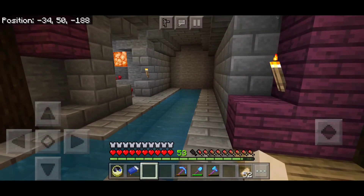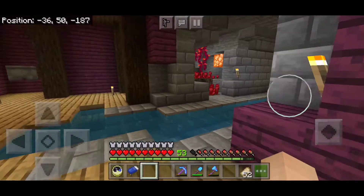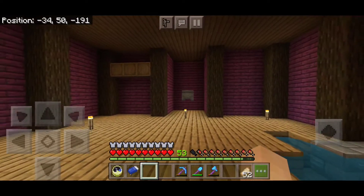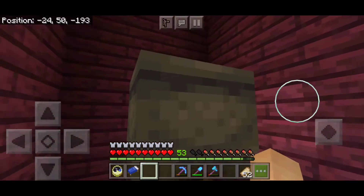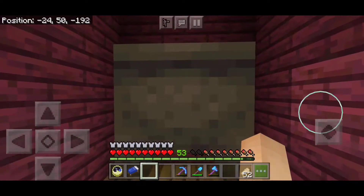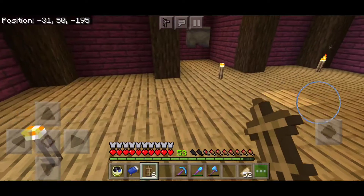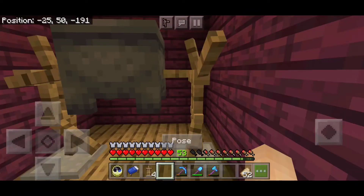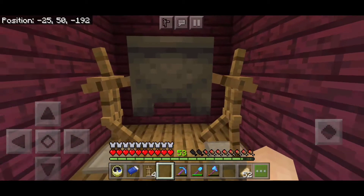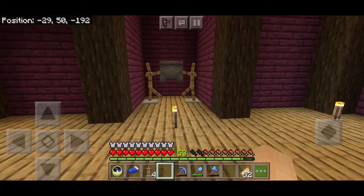I just realized my skin wasn't even loaded in — there we go, I have my skin now. Also, this cauldron is floating because I want to find a way to attach it to something. I tried iron bars but they don't attach to it. I wanted to try an armor stand to see how it looks. I kind of like that, but I'm not a big fan of the legs.